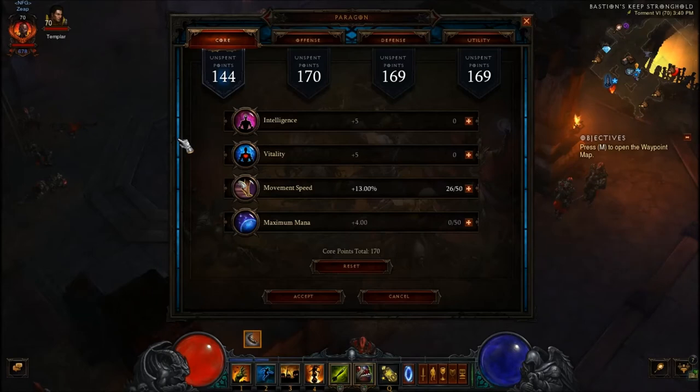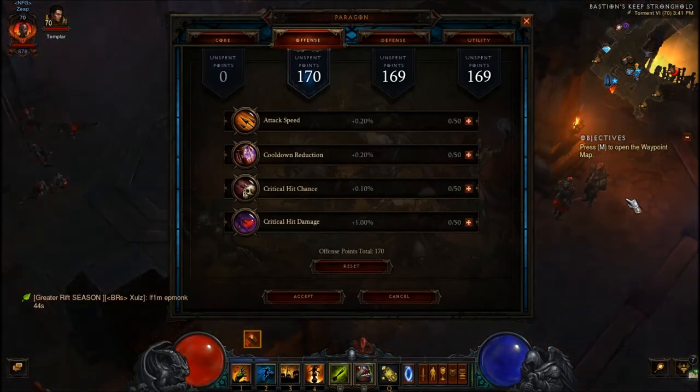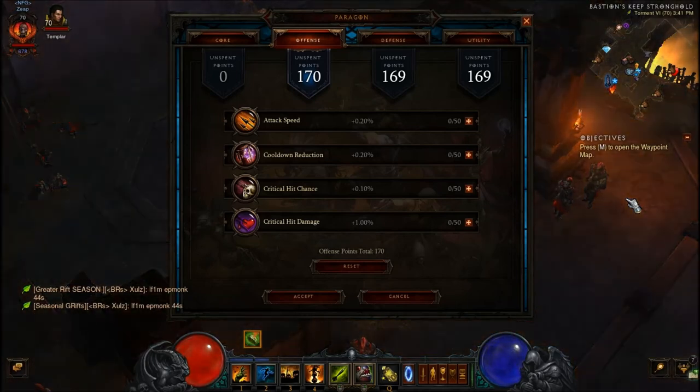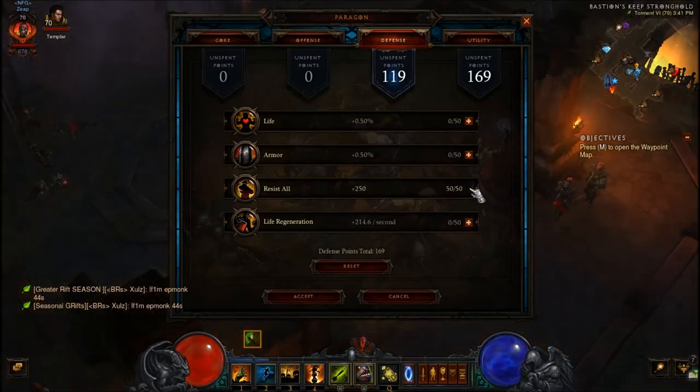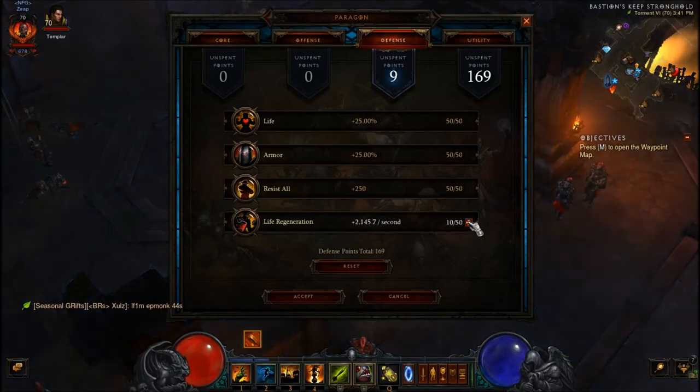The rest goes into intelligence. You don't need max mana because you're hardly ever running out of mana. For offense, you're going to go crit hit chance, crit hit damage, then attack speed, and lastly cooldown reduction. Defense, same as always: go resist first, armor second, life third, and then finally life regen.